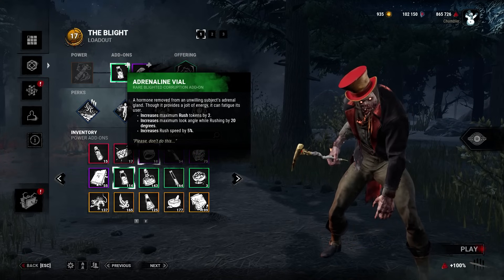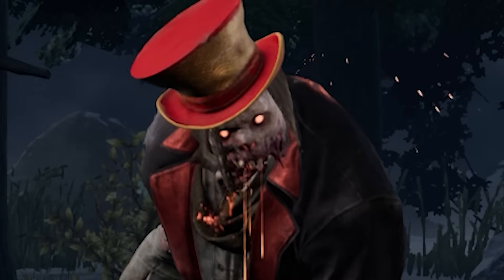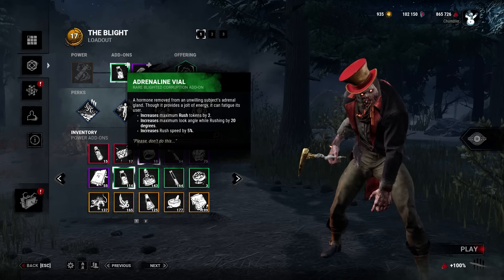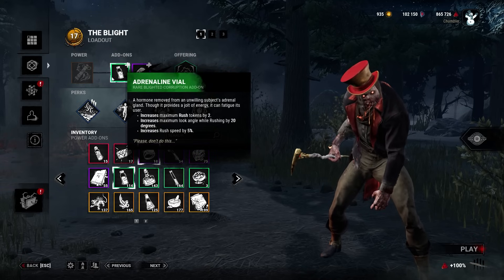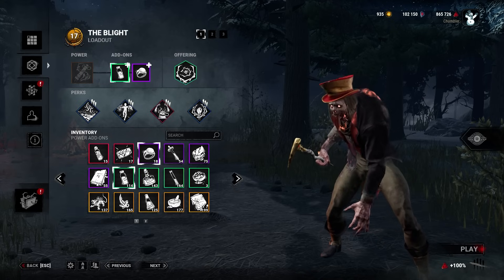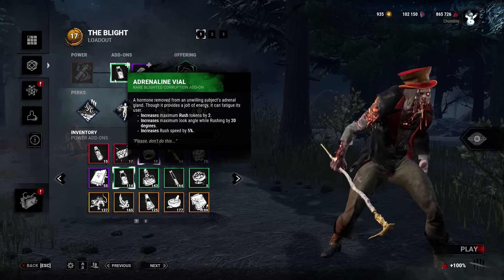It was always a good thing, but they were like, no, that makes this add-on too weak. Surely Blight — he's a weak character, guys. Trust. So they went ahead and took out the turning penalty and just made the rush speed 5%. So it's still a slight nerf from what it was on live servers, but it got buffed from PTB, which is pretty funny.